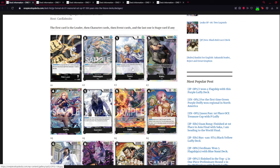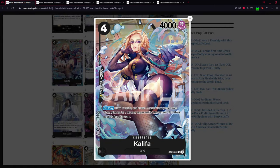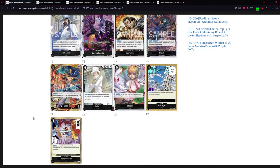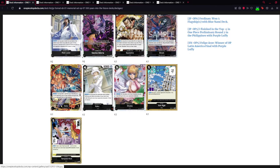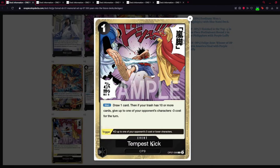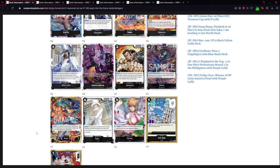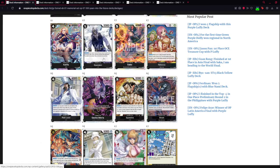You also have Hell Meppo, Khalifa giving minus two, and the new Kaku. There's also the Ice Age card and the new Tempest Kick card — a draw card that, if your trash has ten or more cards, gives up to one of your opponent's characters minus three cost. This is basically a more balanced version of Great Eruption, and it's a CP9-type card so you can search it with Spandine.